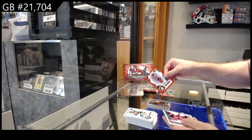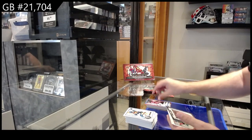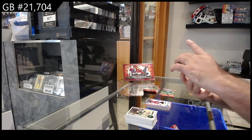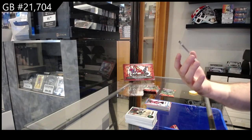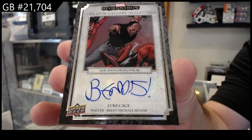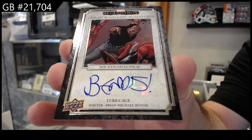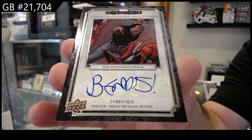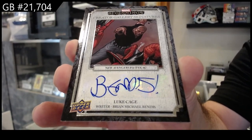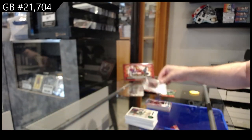We've got a red of Kitty Pride, a blue base of Songbird — and this is sick — we've got a Creator Gallery Signatures of Luke Cage. Not sure if that sells for good money, but that is pretty damn sweet. Creator Gallery six, Luke Cage.